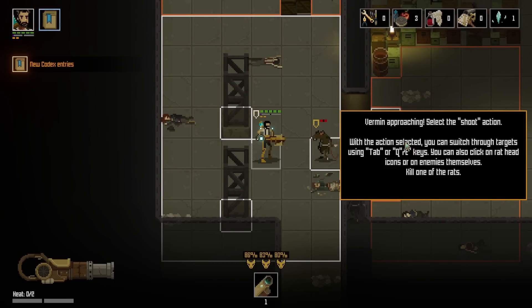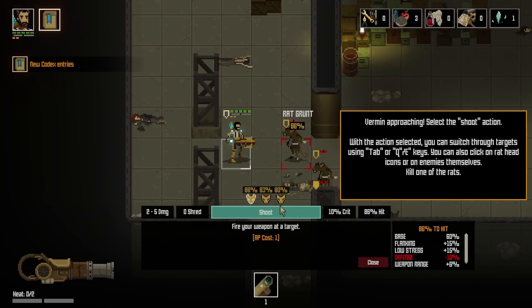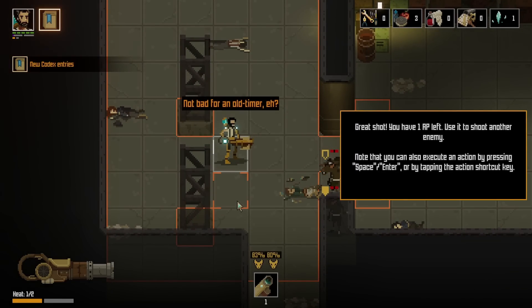Very mean approaching. Select the shoot action — with the action selected you can switch through targets using Tab or Q/E keys. You can also click on the rat head icons or on enemies themselves and kill one of the rats. So kind of like in XCOM. Since this is the tutorial, I wonder if you are scripted to always hit — that might be the case.